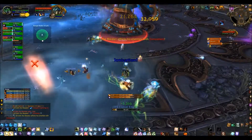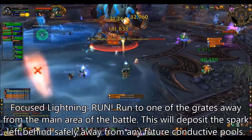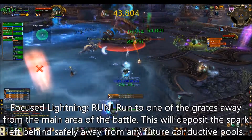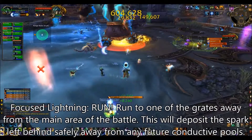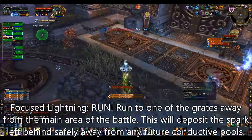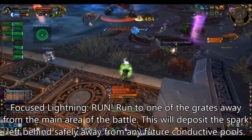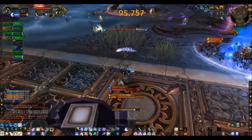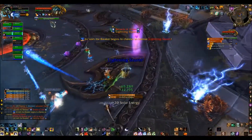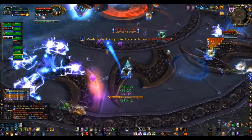Finally, there are just a couple of hints and tips for you. Firstly, the Focus Lightning that comes onto you — you need to leg it if you get that. If you get Focus Lightning, leg it towards one of the grates in the far edges of this particular arena. There's plenty of space. Drop it in there and that should guard the rest of the raid from taking damage. It also means that when the conductive pool expands, it won't pick up the sparks floating around — you can see just on the right of my character there — and deal damage to people standing in the pool.